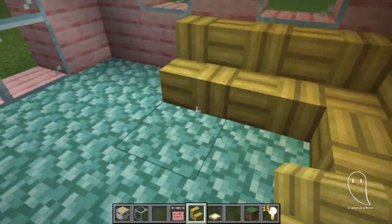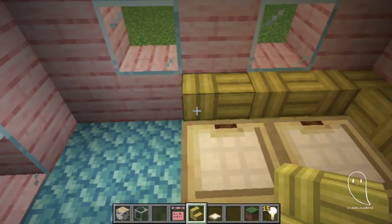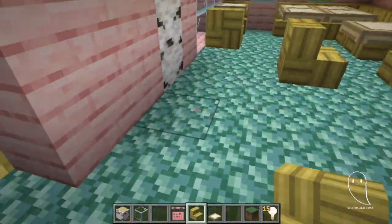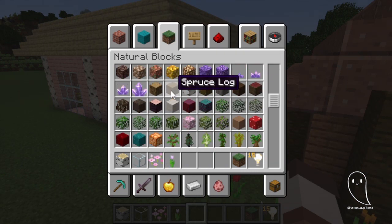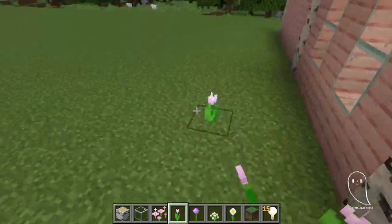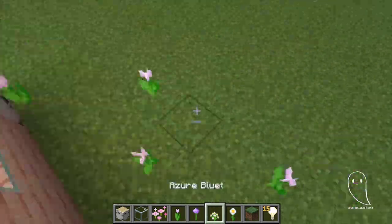I added a sign that said 'The Bakery' because I love the hanging signs and I don't use them anywhere near enough in Minecraft. I added a little booth seat in the corner — I thought about changing it but actually kept it. Then I added a couple of additional tables and some flowers. I'm trying to blend builds with very contrasting color palettes together using flowers.